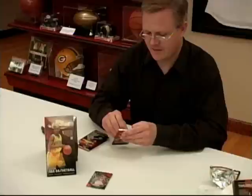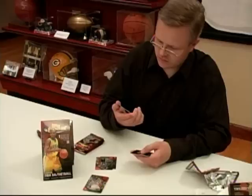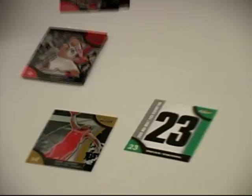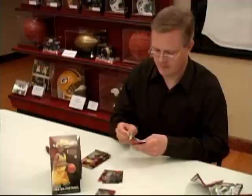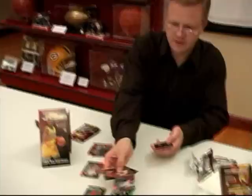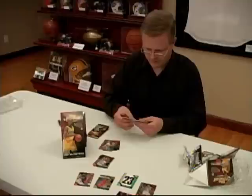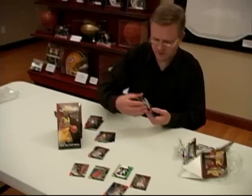Nice looking cards this year. We got a Carl Landry gold refractor numbered 1 out of 25, so can't go wrong with that. Jason Richardson refractor card, Daquan Cook rookie, and a Yi Jianlian rookie in that previous pack as well. We got the first auto and that's Jared Dudley — nice looking card.